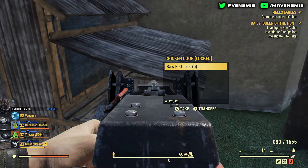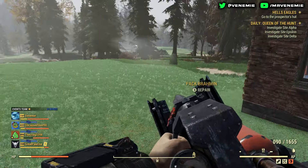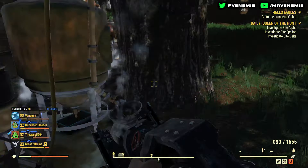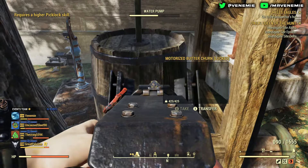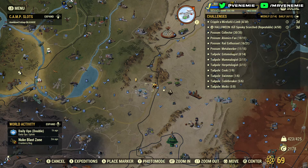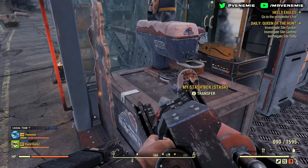You can come back after a nuke or something if you need to stock up on more fertilizer or more Nuka-Colas — it depends what that person has at their camp. They might have canned dog food locked behind something, the motorized butter churn — pretty much no matter what is locked, you can unlock it. Same with the water coolers for purified water. Anything that's locked pretty much is not safe.